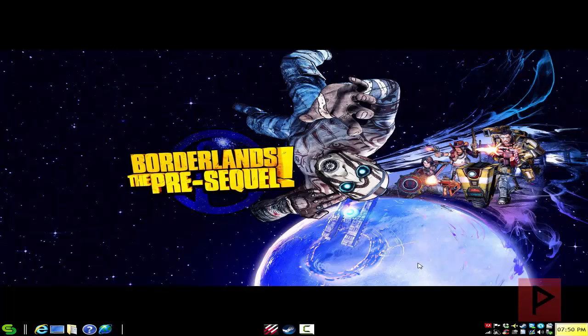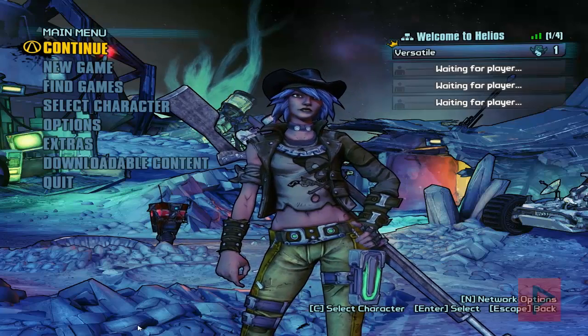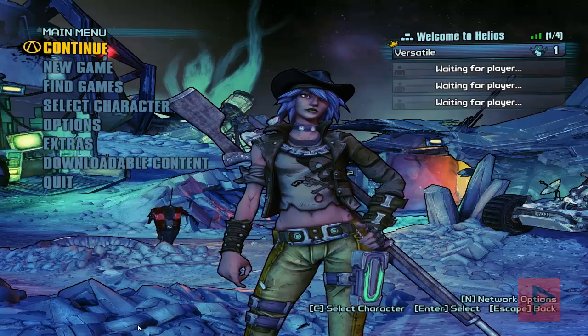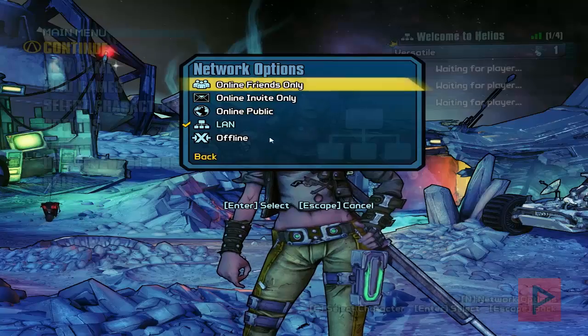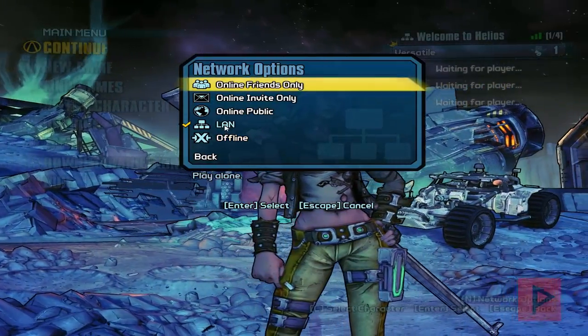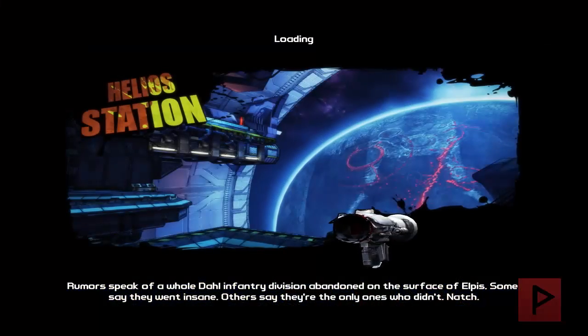Let's jump straight into the gameplay footage tutorial. Alright, here we are at the main menu of Borderlands: The Pre-Sequel. So how do you host the game and join the game? First thing you want to do is press the N key and go to LAN, because that's what this method is showcasing today. We've got LAN already pre-selected, and I'm going to continue my campaign.